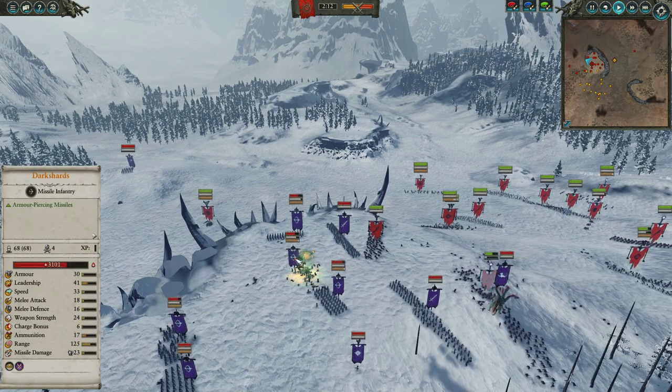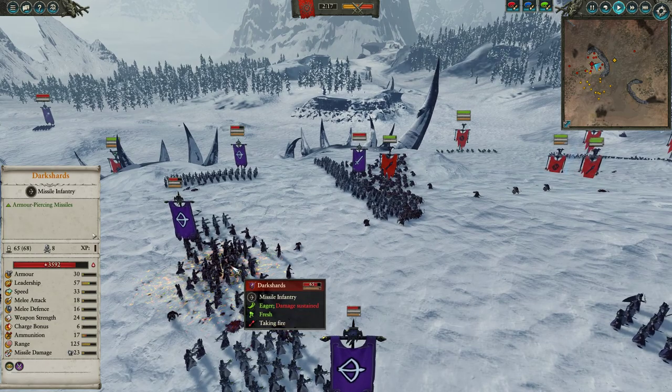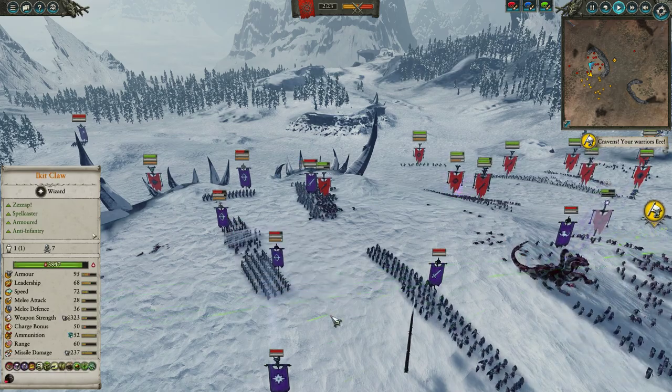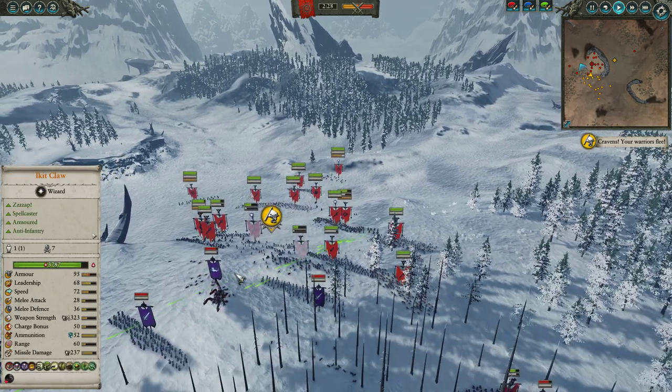Over here you can see how much the Vortex does — Brass Orbs disrupted the formation and killed three models, but nothing impressive. The Hydra comes in and routes the Vulcan's Tail Slashers so they get nothing done. That said, the Hydra is getting peppered by Rattling fire, though at this range the Rattlings are very inaccurate.